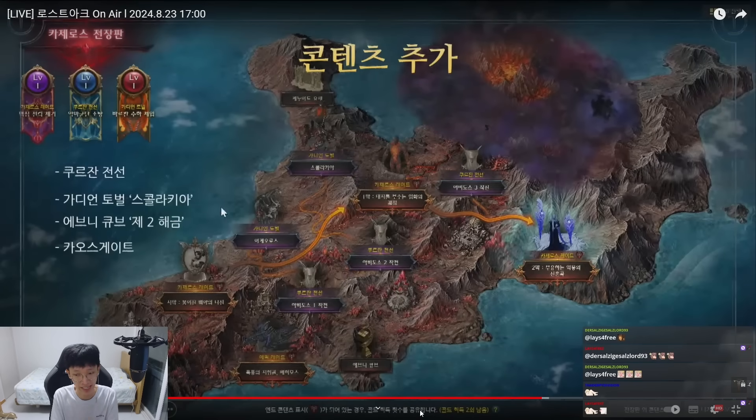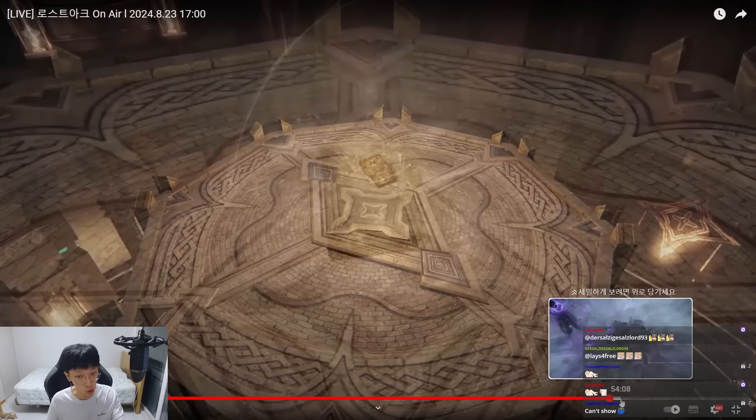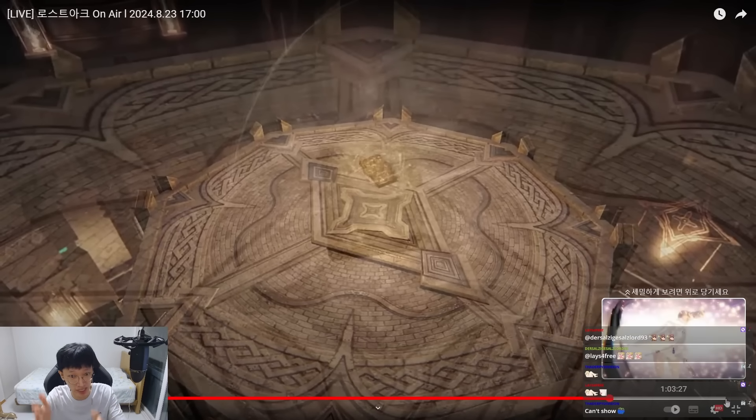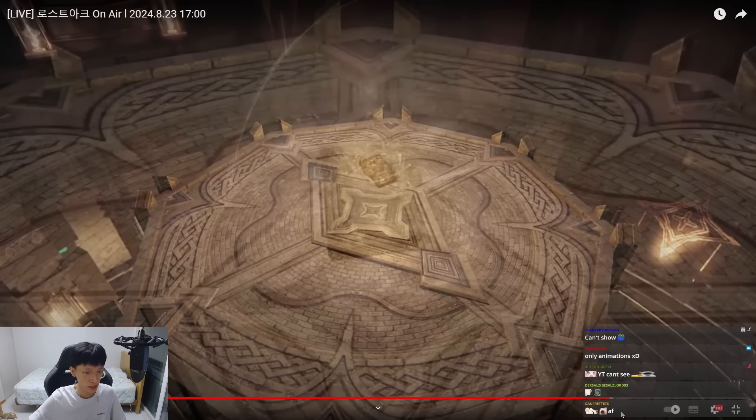Lastly, there's one more thing I cannot show on this video because it's too long, but this is literally the highlight of today's stream — you must watch it. It is the Hyper Awakening. They added a full showcase of the Hyper Awakening and Hyper Skills on every spec of every class. If you want to watch it, go check out the link down there. Thank you so much for watching, hope this video helped you out. Stay Giga Chad and stay W, guys.